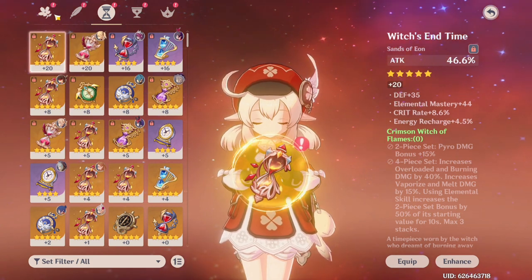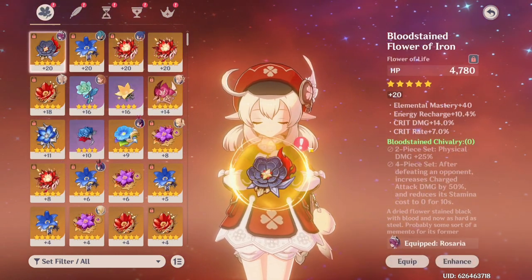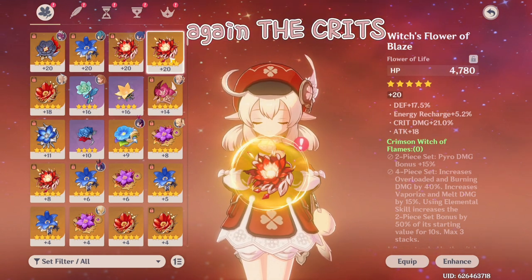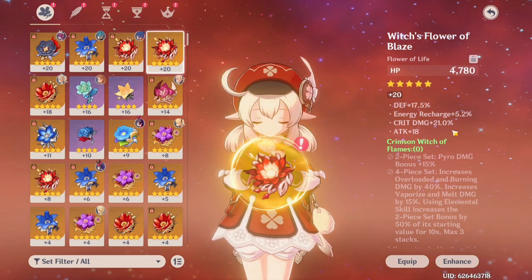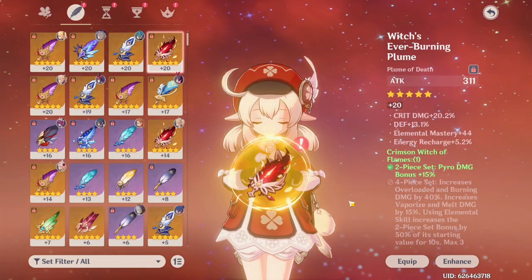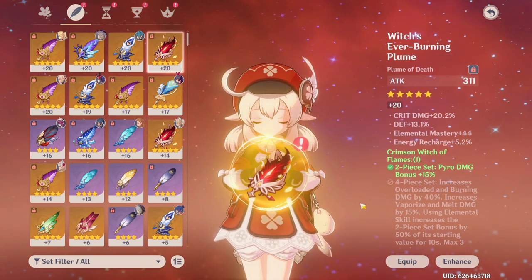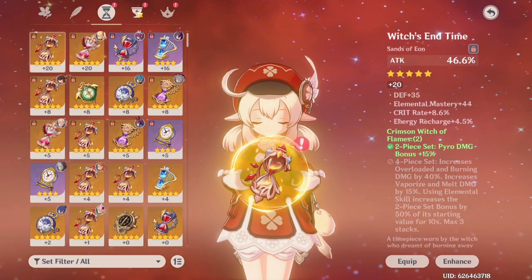You don't need to memorize every single character build — even I don't know every single one, but if you look online there are plenty of helpful ones. For your main DPS you want to prioritize crit rate and crit damage — those are your highest possibilities of dealing a great amount of damage. I have 21% crit damage which isn't the best but it's still better than no crit damage at all. You want an equal ratio — a one-to-two ratio — so around 50% crit rate and 100% crit damage is your best goal.